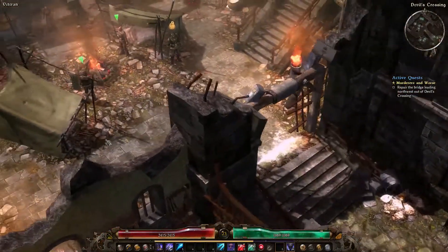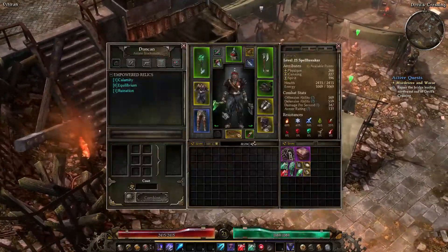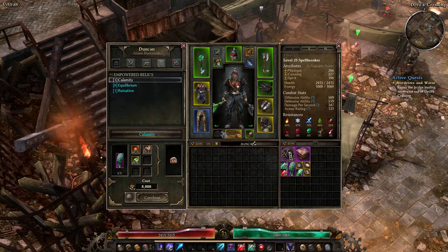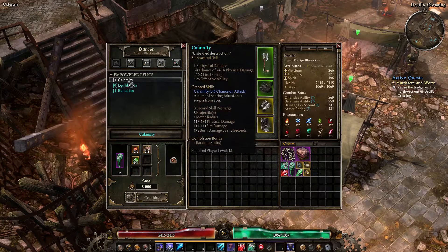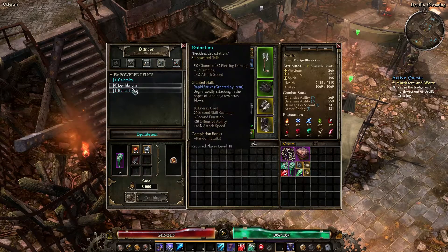So I guess we have some new quests and we have to repair the bridge leading northwest out of Devil's Crossing. We actually managed to pick up a brain matter from last time around and that gives us an empowered relic. I'm not too sure what it does, but we can give it a try.